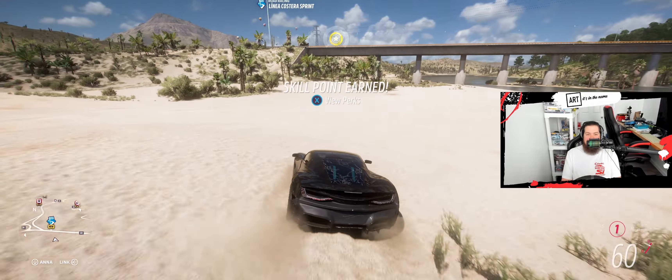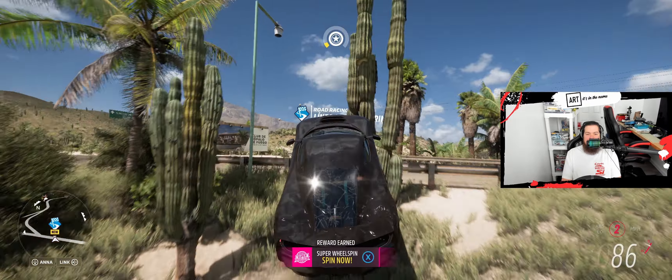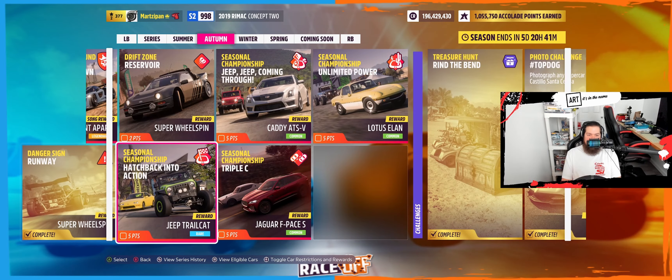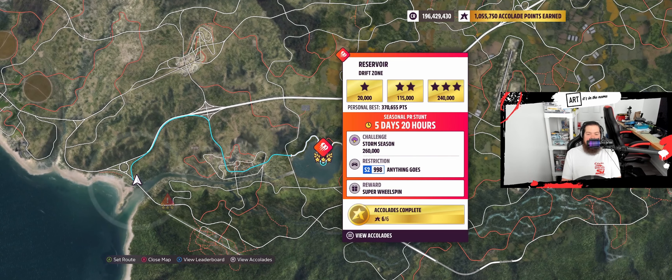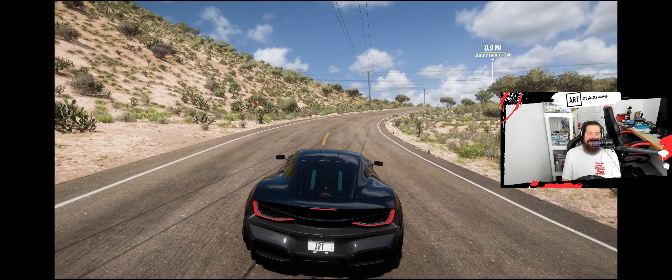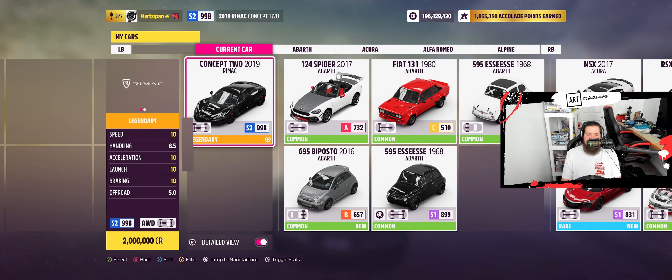Another super wheel spin, another skill point, and I get the notification. There it is — runway complete. Now moving on to this. We did this the other day at the end of a Horizon arcade, we got our personal best. This one they want two hundred and sixty thousand, S2. So I know we can do it in the Mustang, but I want to do something different because we literally just did that.